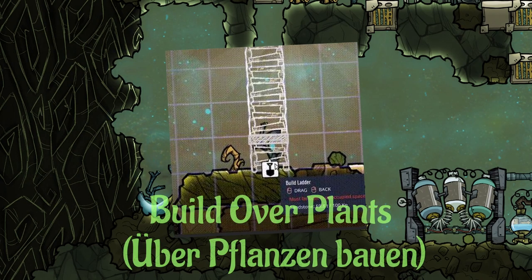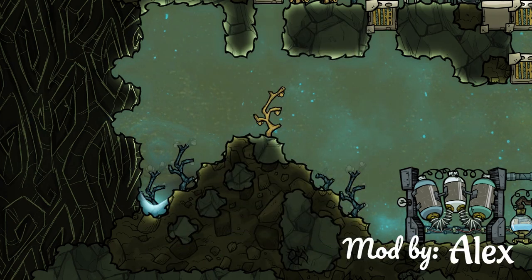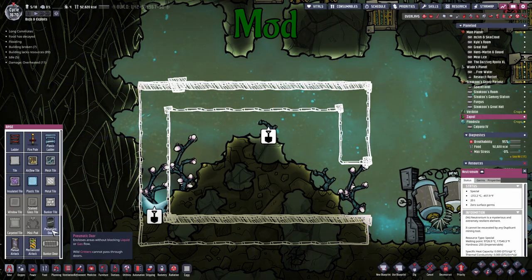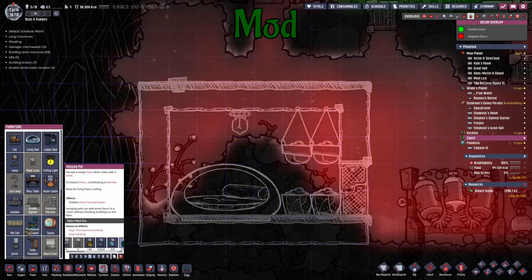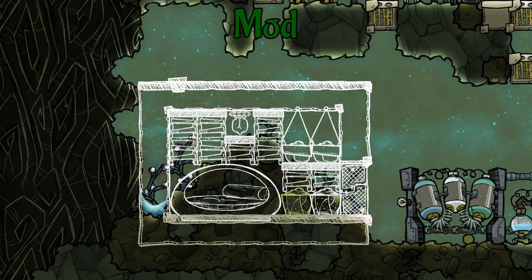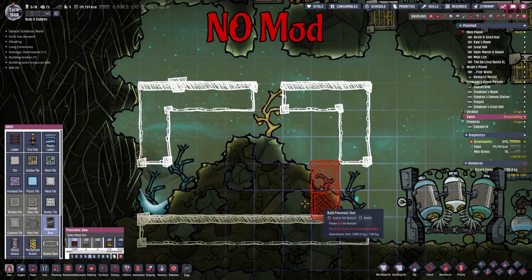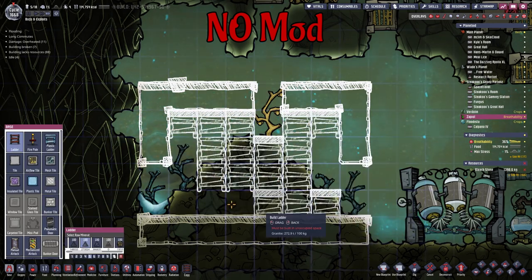Another great mod is Build Over Plants, made by Alex. With the mod activated, you'll find out how easy it is to actually plan out your buildings. No more digging up all the plants first or missing parts in your construction setup. Comparing this to the base game, it's a literal pain to plan anything around plants — you can't place any buildings over them and have to root them up first.